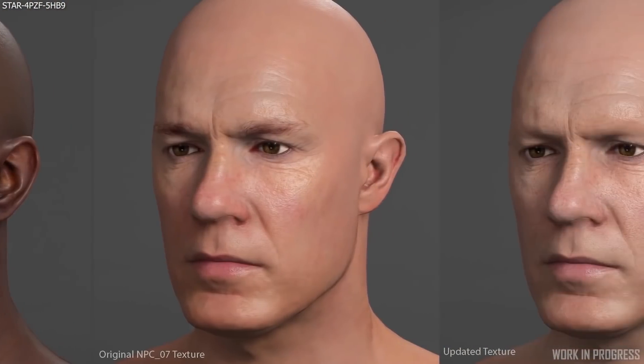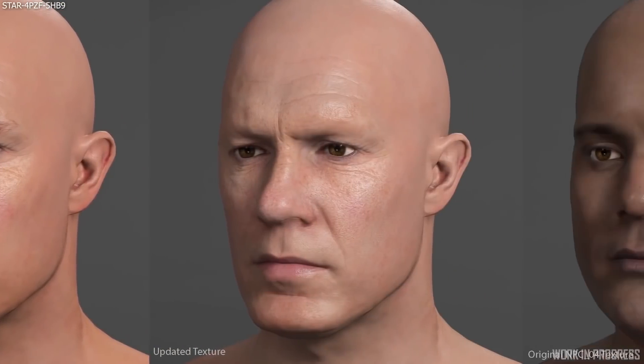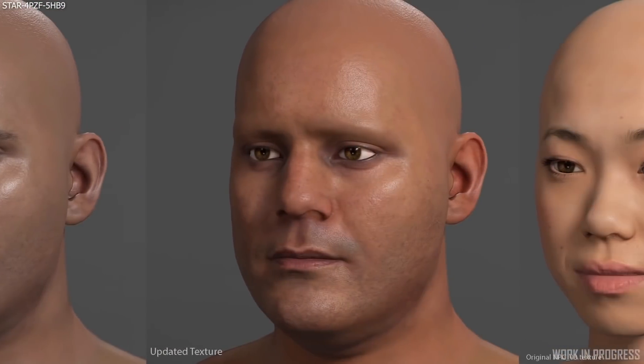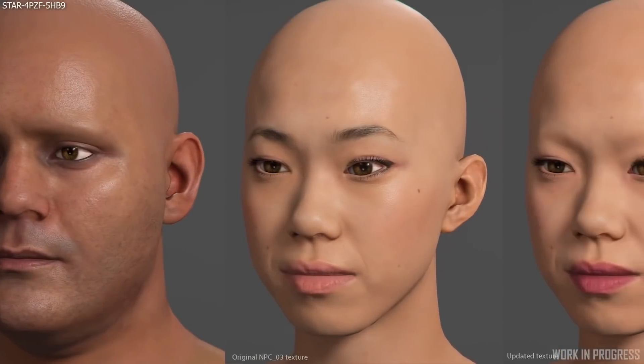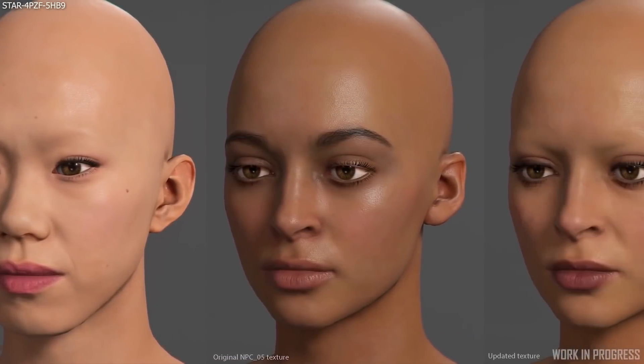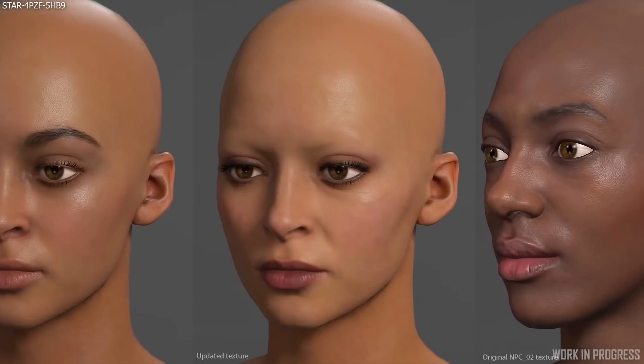For the character art team, they made updates to the DNA archetype heads, which will improve the quality of all character heads in the PU and Squadron 42. They also began developing a suite of new frontier-style outfits for Pyro's population. Can't wait to get through to Pyro.